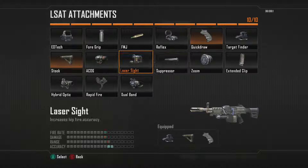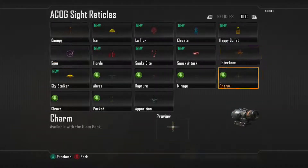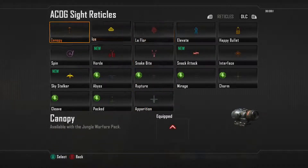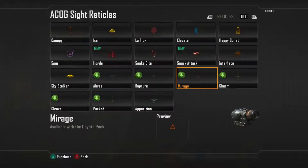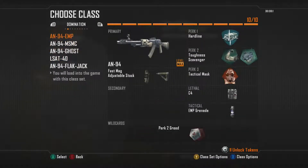The target finder doesn't have one, but the ACOG sight does — and here you get this one, the apparition, the Ghosts exclusive. This one actually looks pretty useful — looks like you should be using this for your grenade launcher or something. But that's pretty much it guys. If you enjoyed this video please don't forget to leave a like, and I'll be releasing some new gameplay for these new camos later today.